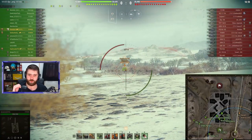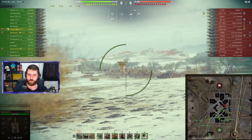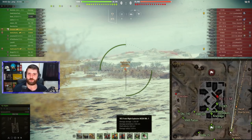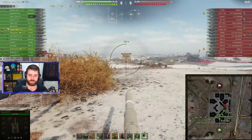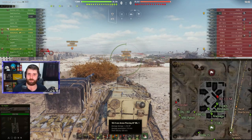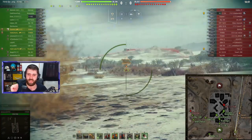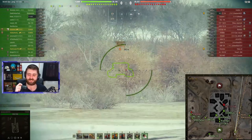Gustavo is going to show you exactly why this vehicle is so much fun with the lovely HESH rounds — 1,750 is the alpha damage with 230mm of pen. You can fire the AP rounds, which have 310mm of penetration, but it's only 1,150 damage. Only 1,150 damage.